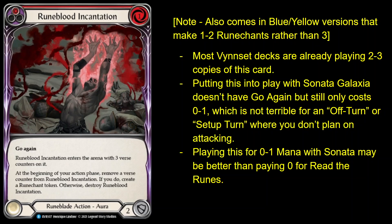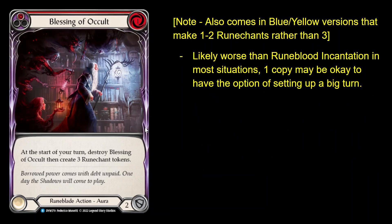That's an application I only sort of realized after I thought about it a little longer. So yeah, Runeblood Incantation is possibly a good reason to play the new Sonata Galaxia. Next card: Blessing of a Cult. This is kind of like Read the Runes that you can find with Sonata, and everything I said previously about Runeblood Incantation's effect being generally better than Read the Runes — like you want to spread out your Runechant generation over several turns — that's still true. Overall, I think Blessing of a Cult is much worse in the deck than Runeblood Incantation as a Sonata target.